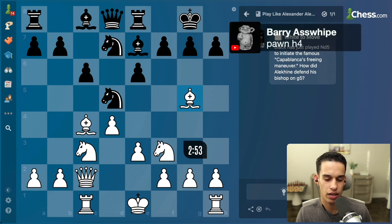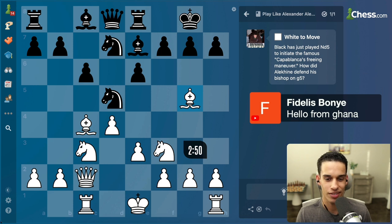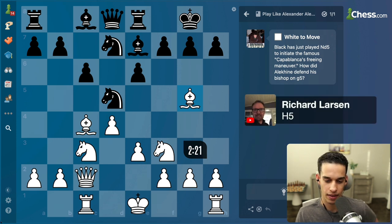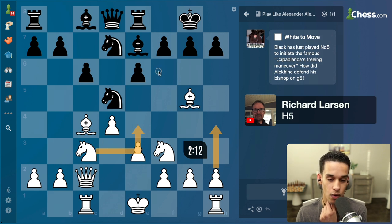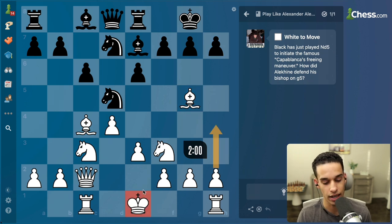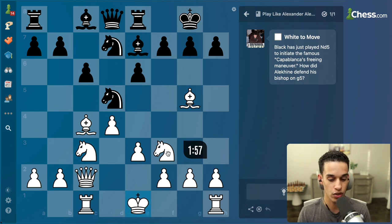Okay, h4. I do like h4 guys. The other candidate moves we have to consider are knight e4 and bishop e7. I know all of us want to open up the h-file, but don't forget they don't really have to take, and this could backfire because our king has to castle at some point and we cannot castle to the queenside. Just something to consider.